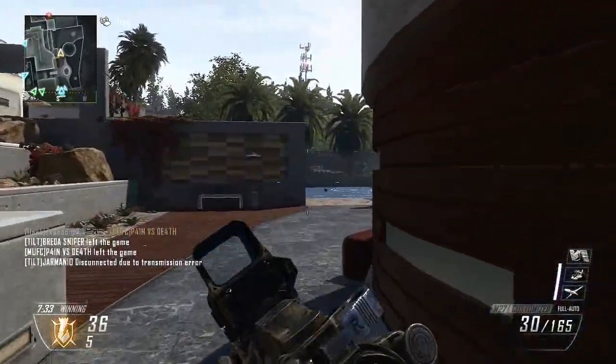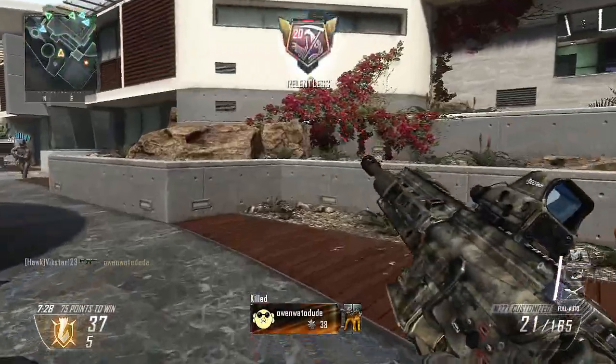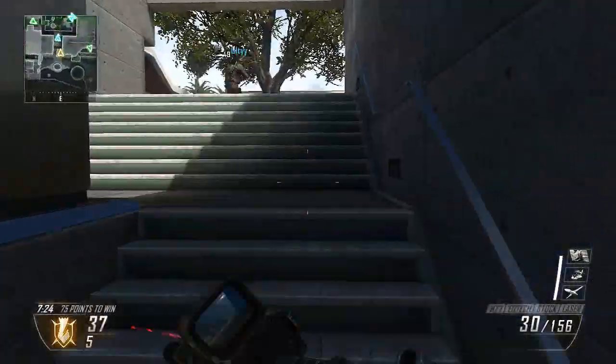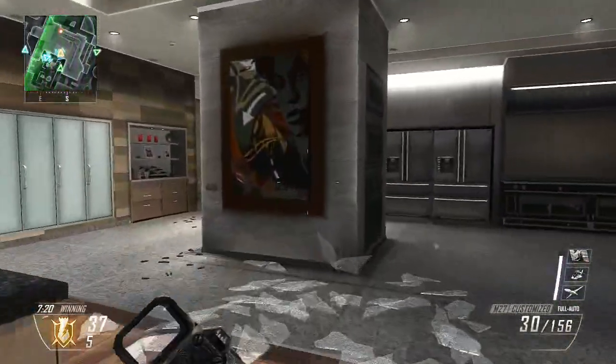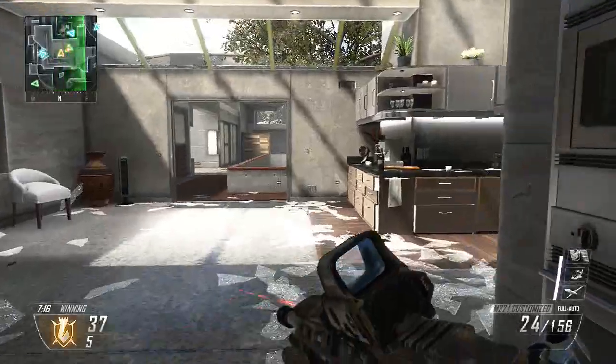So there we go, that's what we know about these camos at this point. Personally my favourites are Cyborg and Comic Book — I think those are the two that are going to get voted in and put into the game. Once the camos do come out, I'll be making a video showcasing them on all of the weapons so you guys can see them on your favourite ones and decide if you want to get them.